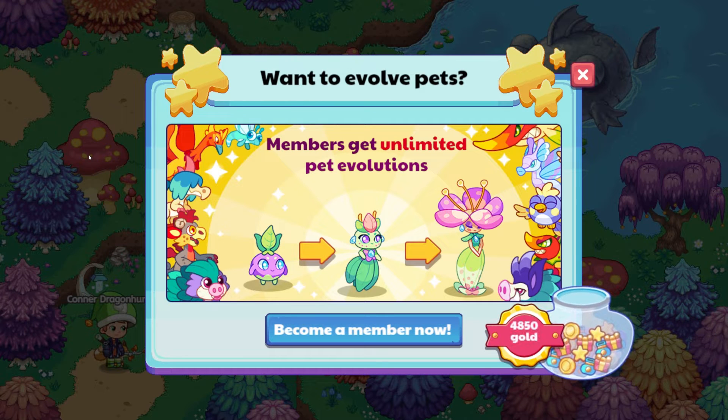Prodigy Math has some new designs added into the game and I wanted to explore them with you. Here is the Want to Evolve Pets page — this is new. The rewards given out at the end of battle have a new design as well. I wanted to go over what you get from being a member now compared to what you used to get. Before there was an increase in currency and stars; now there are other rewards added if your account functions like this. Not all accounts are working like this, but we're going to check this out.